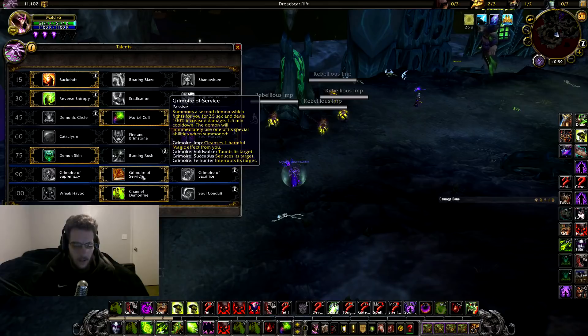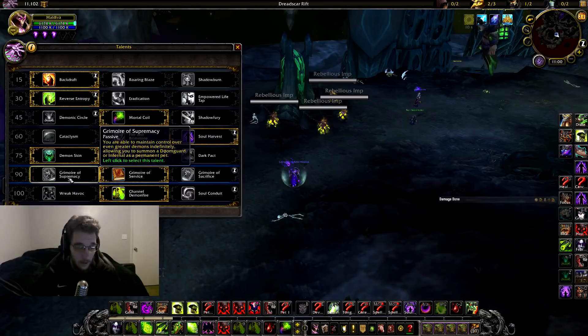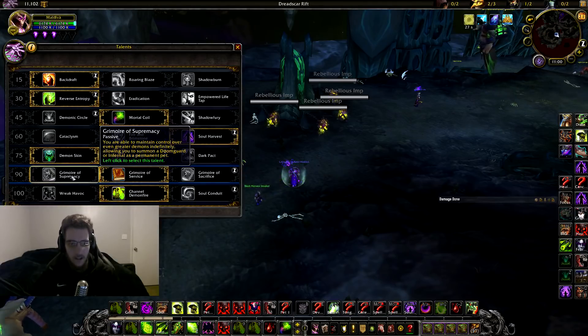For the 90 tree, Service is the really good talent for threes because you have the choice of the succubus seduce, which is a really long good CC, and you also have the second spell lock so you can stop the healer or another spellcaster. If I was going for a 1v1 build, Supremacy could be the pick — you could play Doomguard, root a melee, and have the extra added damage from the Doomguard since he does a pretty good amount.